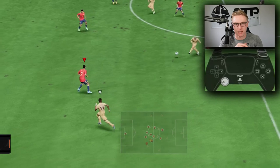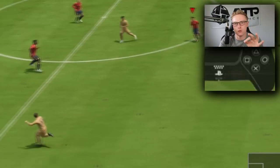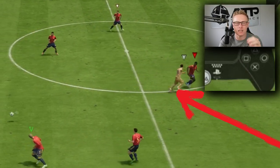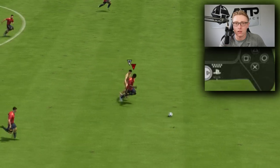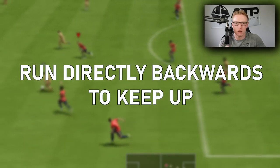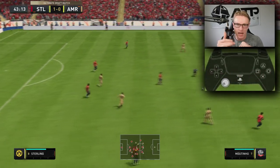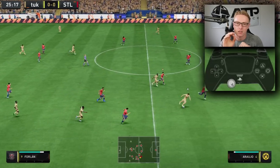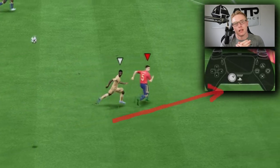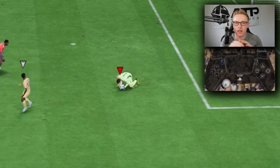The way we track the runner is by using right stick switching to select the defender closest to the attacker making the run. If you use L1, it selects the closest player to the ball — not the player closest to the runner. We need to do that with right stick switching and run alongside them. If you're tracking them whilst holding L2 and R2, it won't be quick enough. You need to hold R2 directly and run directly backwards alongside the attacker. Run zigzag and you will lose momentum.